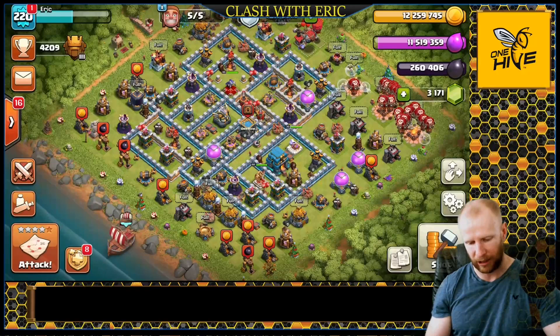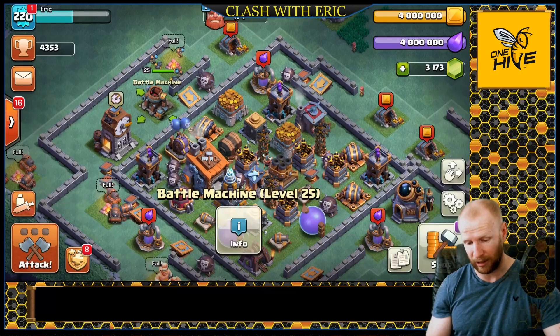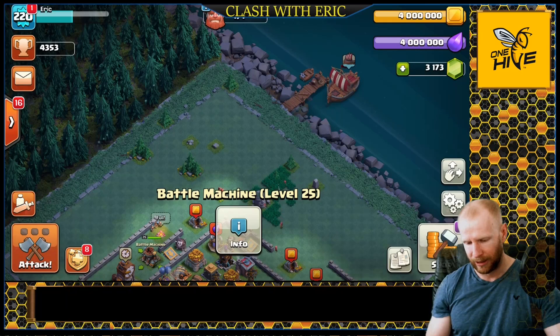We also want to make sure that we can get that new builder as soon as possible, because as soon as that update drops, Builder Hall 9 is gonna launch. I already have a maxed out base, but I'm gonna need to get five more levels on my Battle Machine before I can get that next builder unlocked. I have mixed feelings about the new builder.